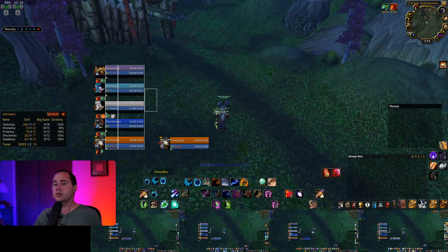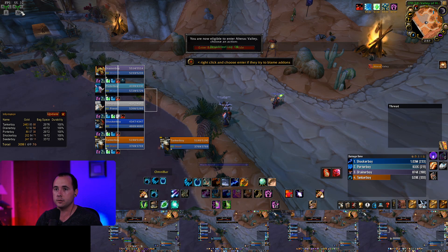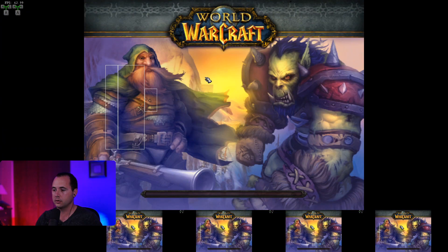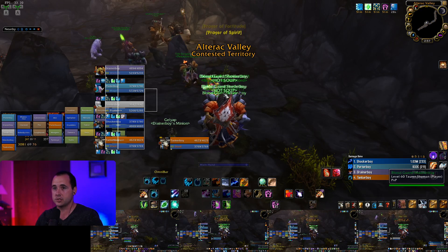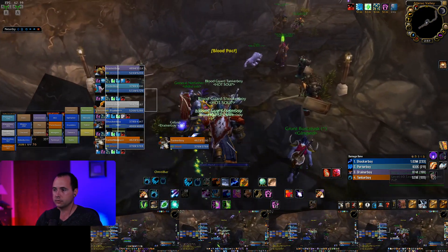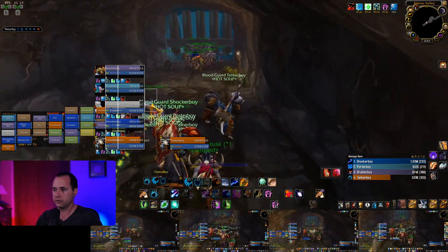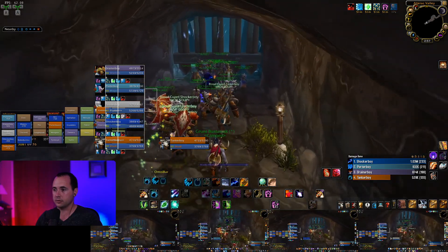In a little bit I'm going to show you how this works in an actual battleground. I just got an AV pop — let me join in. When I teleport into the battleground all my guys should be standing right on top of each other. I'm going to use the mouse to move. It looks like my druid is actually a little bit ahead.